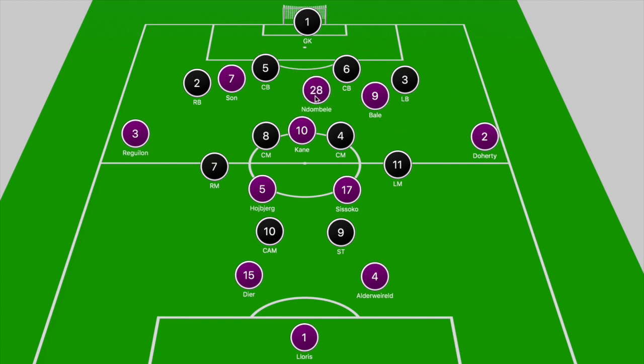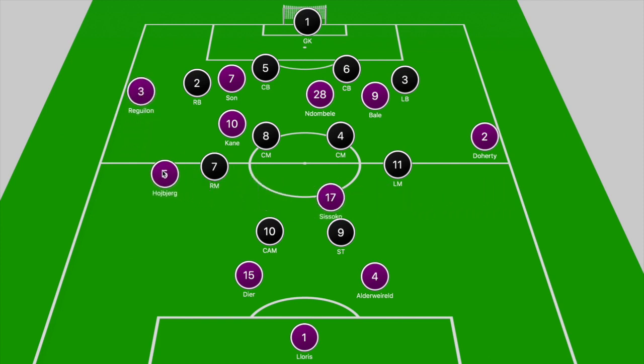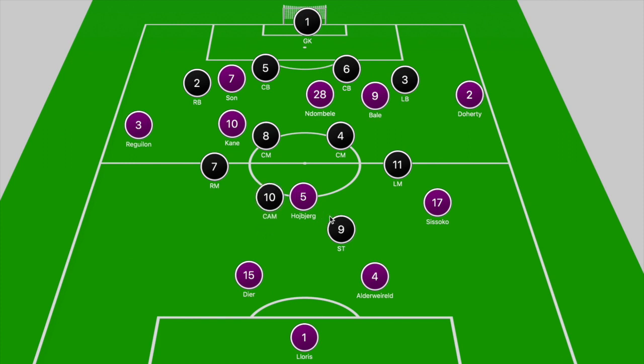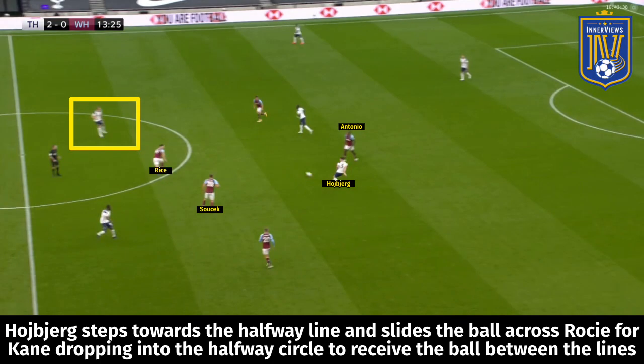With Spurs pushing their fullbacks higher, that requires cover from the central midfielders. Ndombele pushes forward to provide an attacking threat, while Hojbjerg and Sissoko shift into the half spaces to provide cover. For instance, if Reguilon pushes forward from left back, Hojbjerg drops into the half space and Sissoko covers the center. Conversely, if Doherty or Aurier pushes forward from right back, Sissoko shifts into the half space and Hojbjerg protects the center.